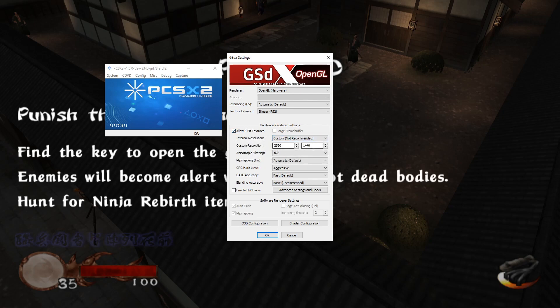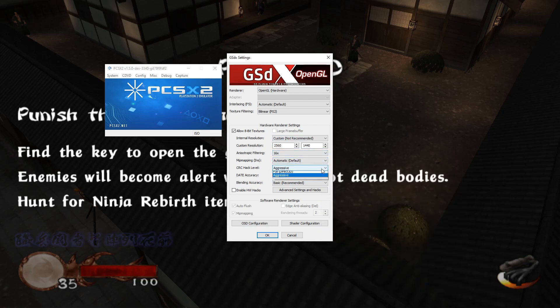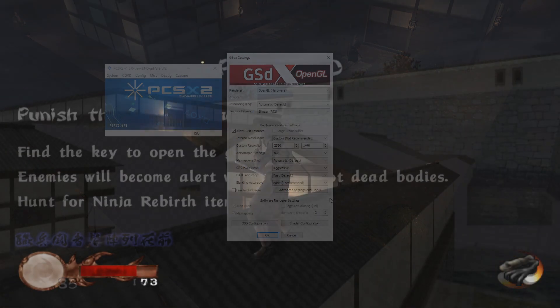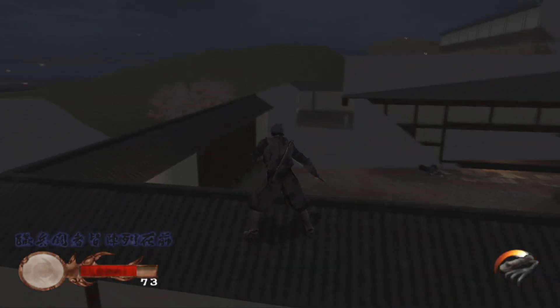Custom resolution is at 2560 by 1440. 16x anisotropic filtering. Mipmapping set to default. The CRC hack level, however, I have set manually to aggressive rather than its default option. This is because under the default option I was encountering some odd alpha transparencies like the ones that you can see on screen at the moment.